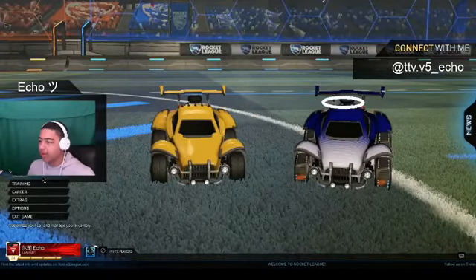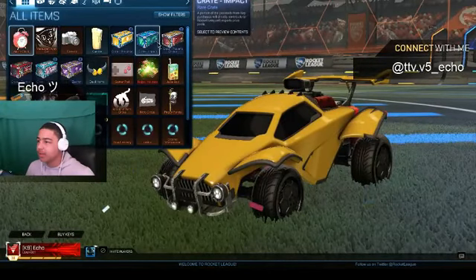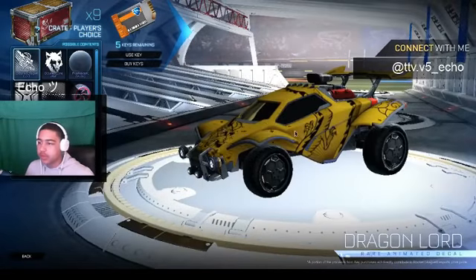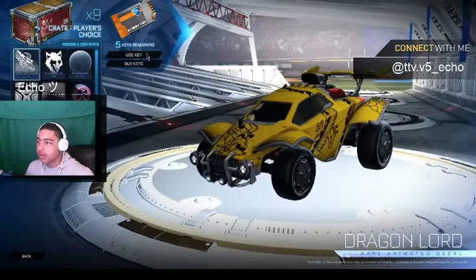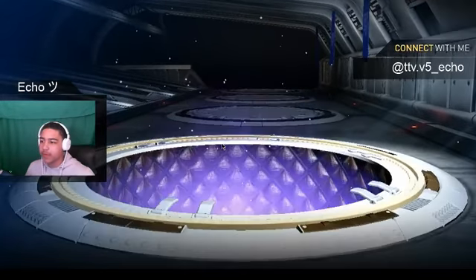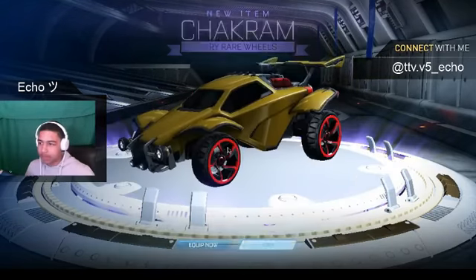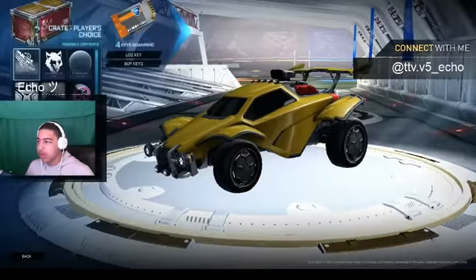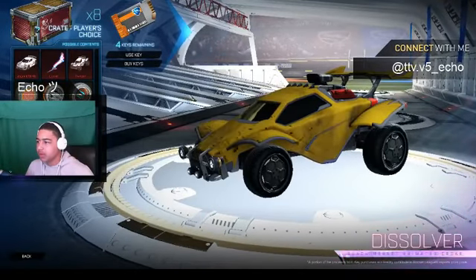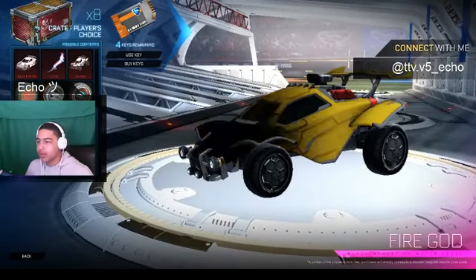Hey, what is going on guys, it is your boy Echo and today we're doing a small crate opening on PC — actually the first episode I've done on PC. We've got a bunch of player choice crates, hopefully it's not too laggy, but after this we will hopefully do some games. First crate, we got ourselves a very rare normal certified Chakrams. Mainframe Dissolver and Solar Flare are like the main black markets.